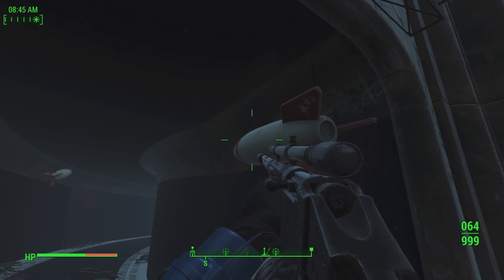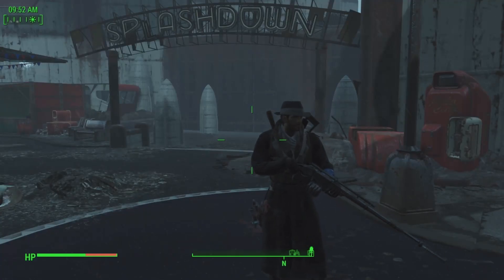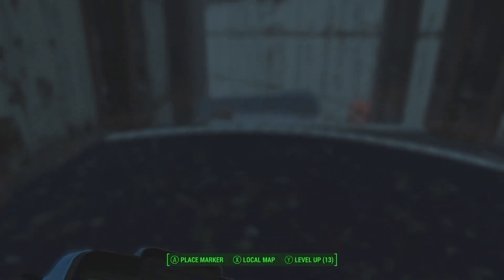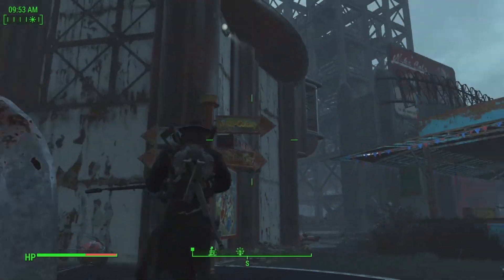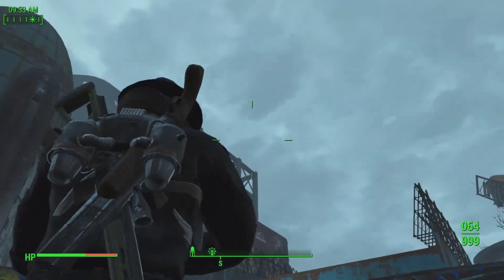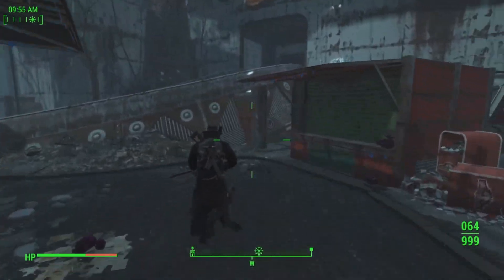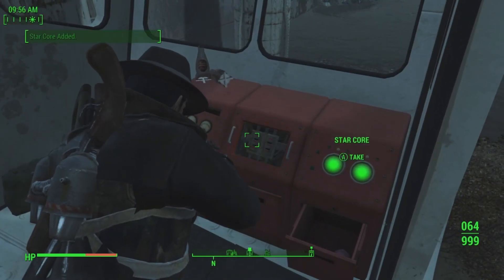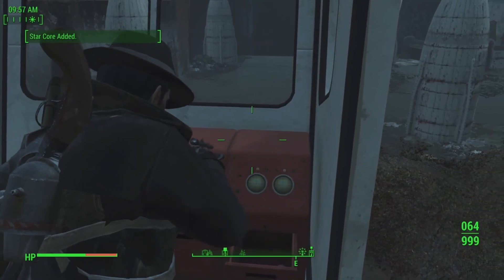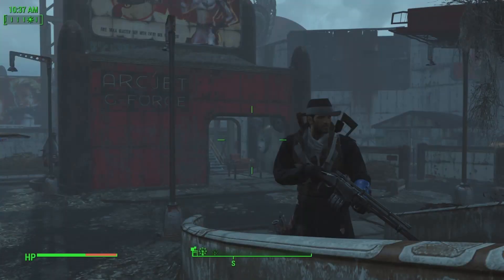The next one for the video is right here at Splashdown. Splashdown is located right next to Nuka Galaxy — you can see Nuka Galaxy right there. You'll run over here through the gate and into this little pod, and there we go. That's our second one. There's one left in the actual park of Galactozone.